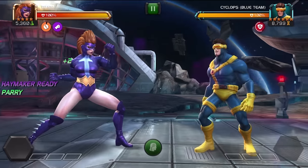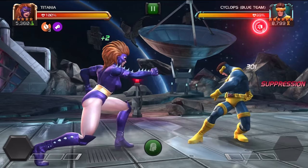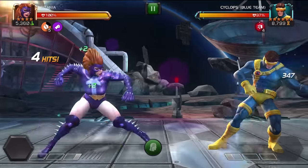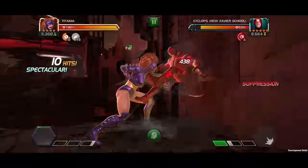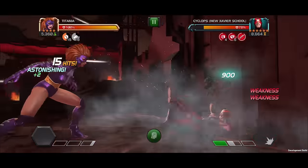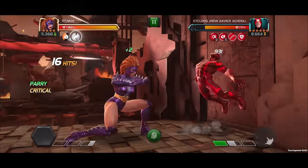Whenever Titania inflicts a debuff, she gains a fury passive, increasing attack rating by 10% for 15 seconds. Each time she gains a fury, Haymaker's cooldown is reduced by 1 second.